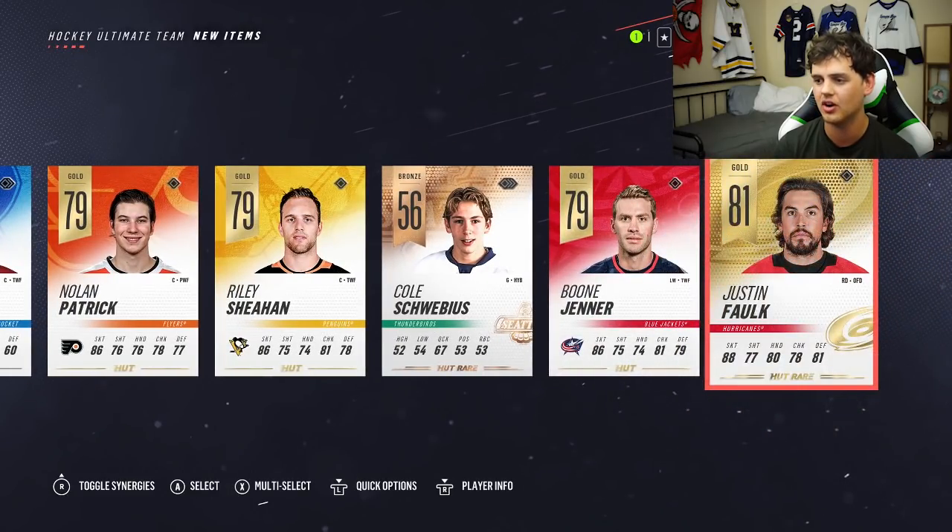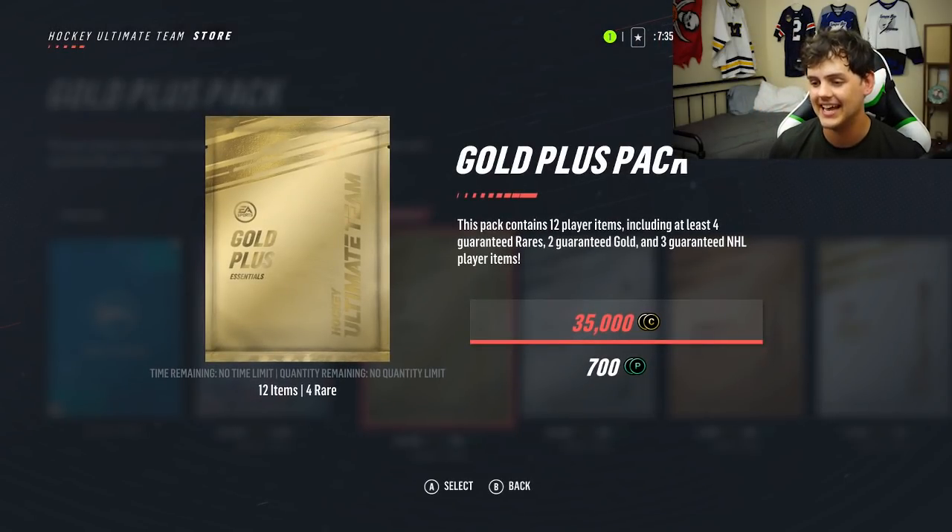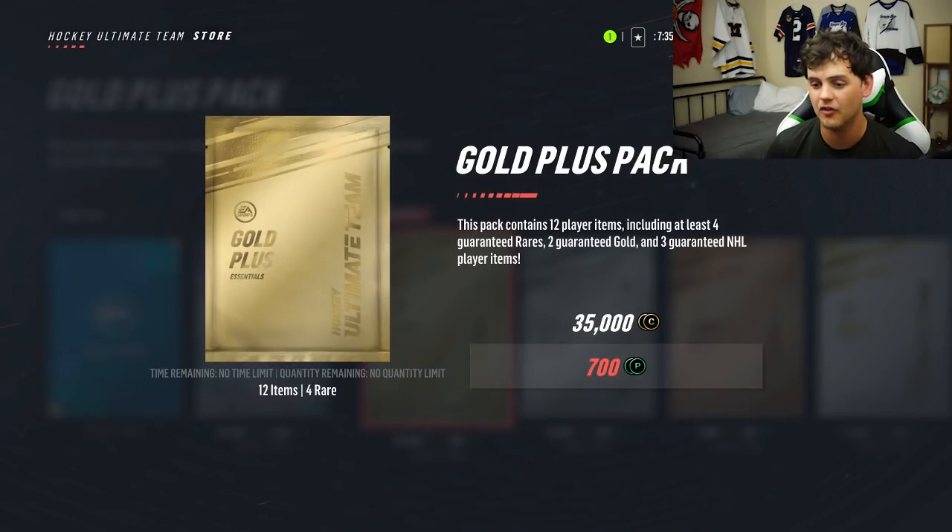Nolan Patrick, Boone Jenner. Holy crap. The only thing I got out of an ultimate pack was a Justin Falk. Shake it off. We're going to do a gold plus pack instead because I don't know if I ever want to open an ultimate pack ever again. Let's check it out.